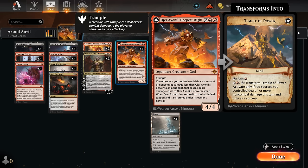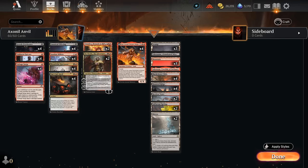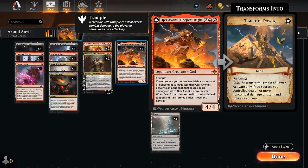If our god dies it transforms into Temple of Power, a land that can eventually transform back into the creature if we manage to deal four or more non-combat damage this turn — not super likely in this deck. So what we're trying to do instead is to repeatedly deal one damage, whether it's with Sunshot Militia or Oni Cult Anvil which can also ping the opponent for one, and then upgrade that one damage into four damage to quickly close out the game. That gives our deck a lot more reach than typical sacrifice decks, which can struggle against life gain. That's our game plan.